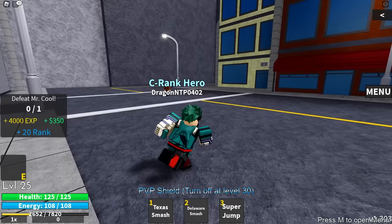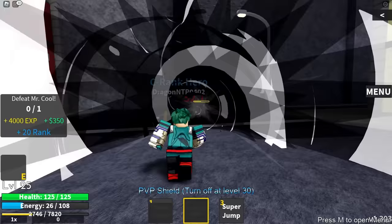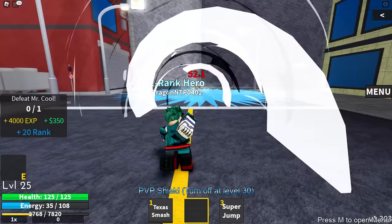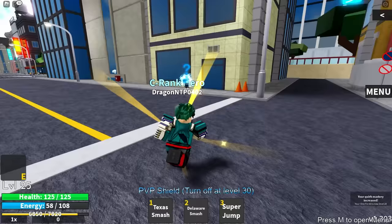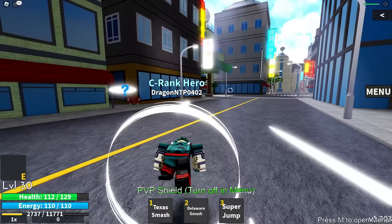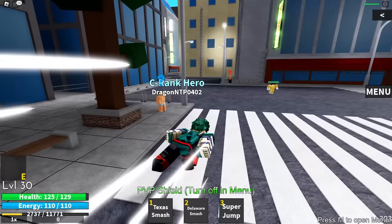Here's the next boss — Water Hero and Mr. Cool. Starting with M1s, then Delaware Smash, then charging up Texas Smash — pushing them back. Staying zoomed in so I don't miss moves. Charging up Delaware, throwing it — this is so simple, and it gives pretty decent XP speed. M1 and he's dead. We just completed this — we're level 30. Moving to the next quest: killing this guy over and over. He's a little tough, so let's keep at it.